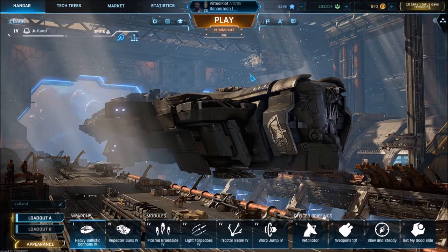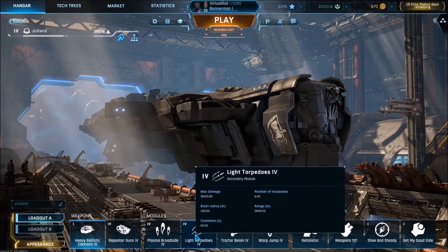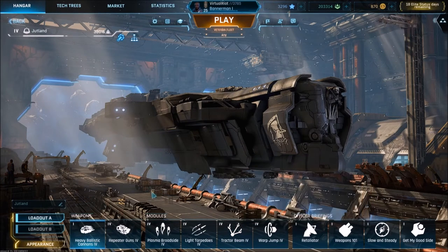When you first unlock the Jutland, this will be the style of build you'll be going for: the Jumpland. At unlock, you will only have access to vulture missiles and anti-missile lasers for your secondary and perimeter modules. Here I take torpedoes and the tractor beam, but they shouldn't impact the build's playstyle very much. I also take some special officer briefings. These will greatly help you in a fight, but they aren't strictly necessary for the build to work.